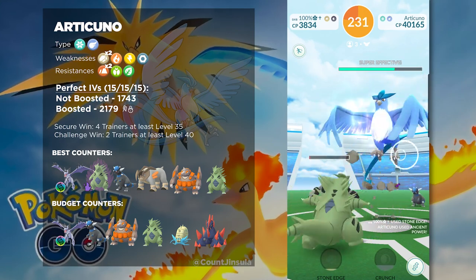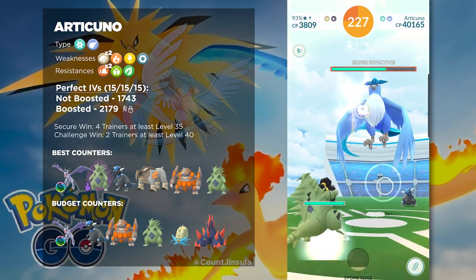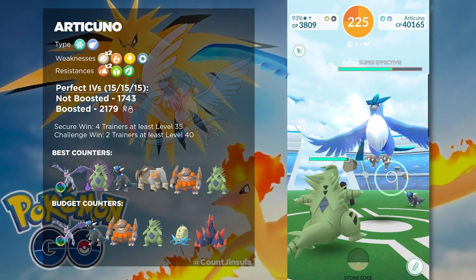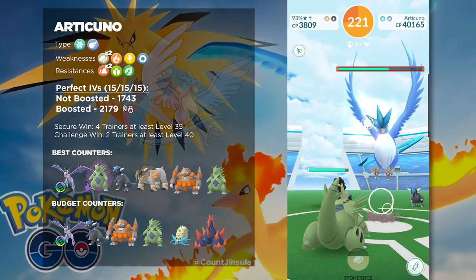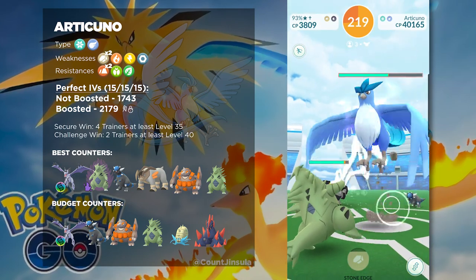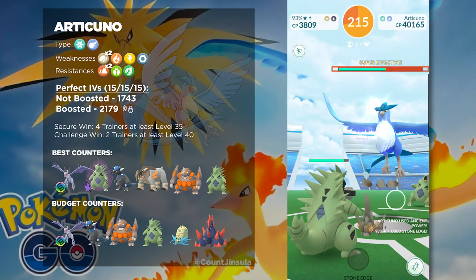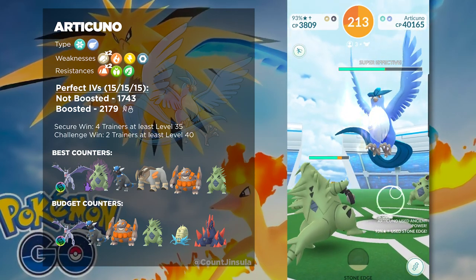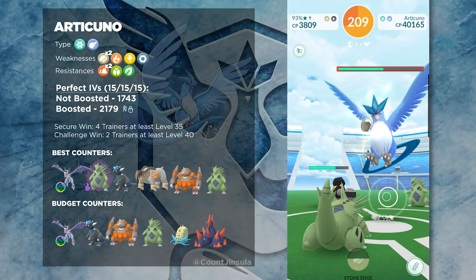If you happen to have a Shadow Tyranitar with Rock-type moves, that is another Pokémon that you should consider bringing. And then of course there is Rampardos, which has an insanely high amount of DPS when it comes to Rock-types, but of course it is a bit of a glass cannon, so you will want to be careful. There is also Terrakion, which is a really good Rock-type Pokémon — that is something you should not ignore when going up against Articuno. And then of course, regular Tyranitars and Rhyperiors are going to be really good here.